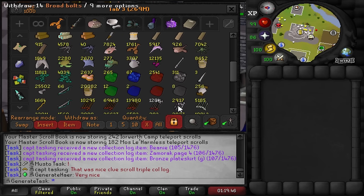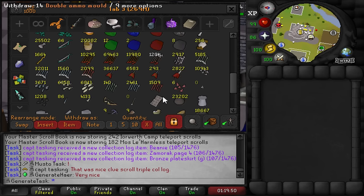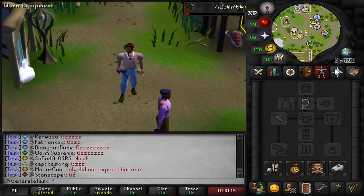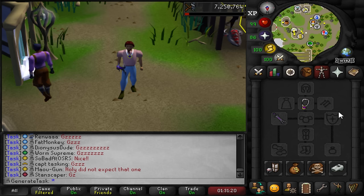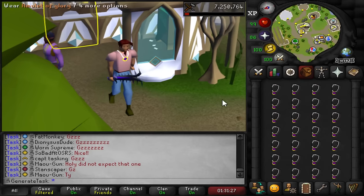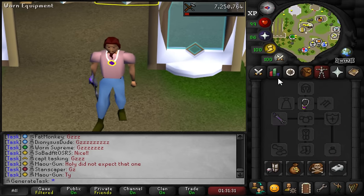First things first, maybe I should go and grow some crystal acorns for some shards over time. Before I commit to making glories, I want to try the method where you just have one inventory, teleport up with the sword, charge them, uncharge them, teleport back up, and just go back and forth. Maybe do a couple inventories or whatever.